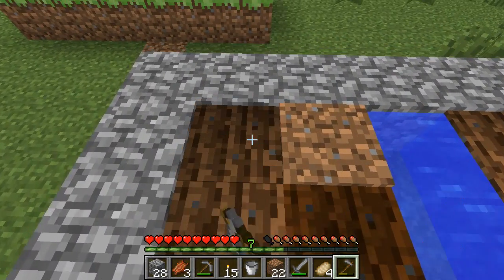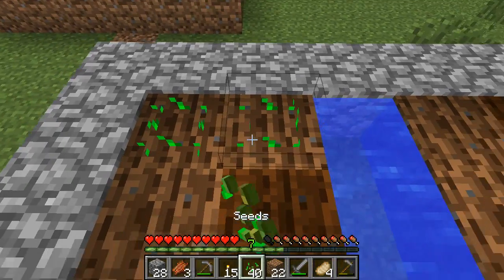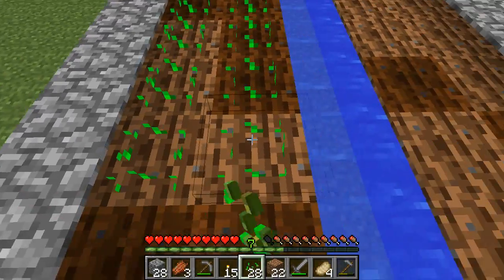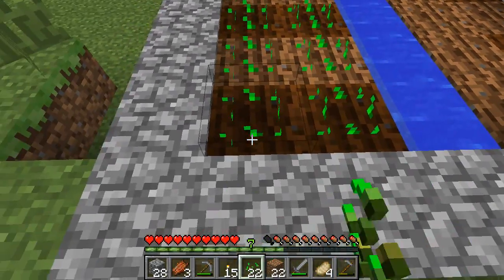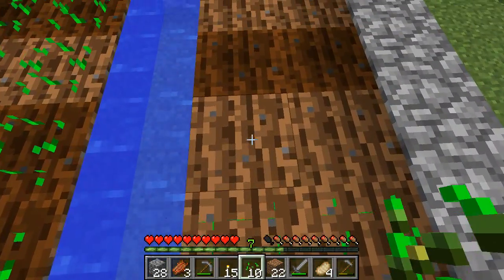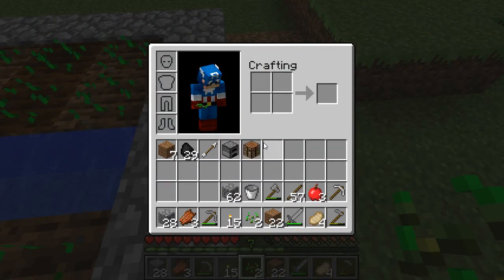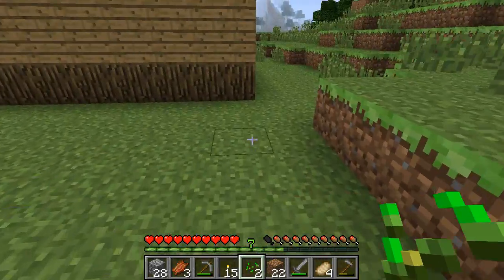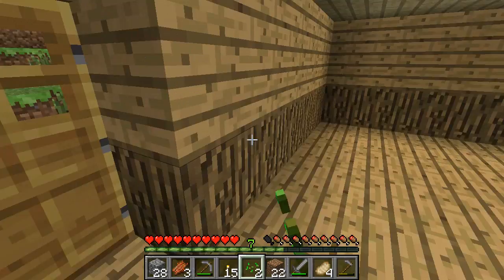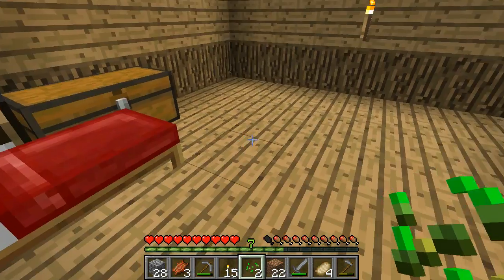So let me just re-hoe this land — grass, dirt, whatever it is — and we can plant some seeds. And then actually I did get some sugar cane earlier so I can put some sugar cane around here if I wanted. It's in the house, but what I think I'm gonna do for that is just wait a while, because right now I don't really have any real use for it. Except — nothing really, yeah.